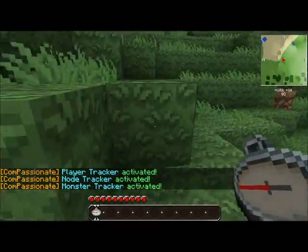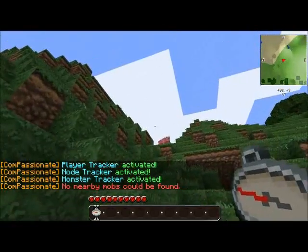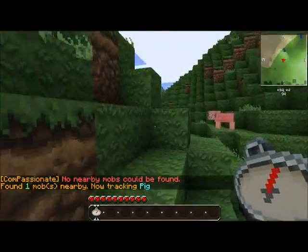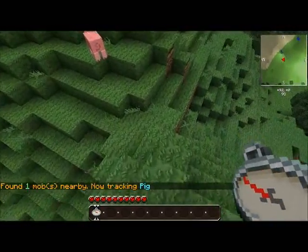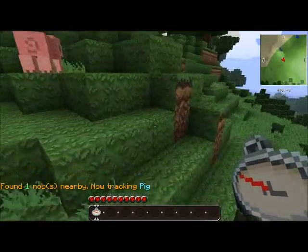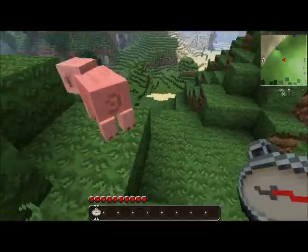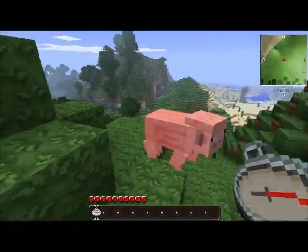Alright, so with the Monster Tracker, what you want to do is left-click, and it will track mobs near you. Now, it's tracking this pig right now. In the first Compassionate, you would have to manually update the pig's location as you went along, but in this newest version, it will actually auto-update the pig's location every 5 seconds.